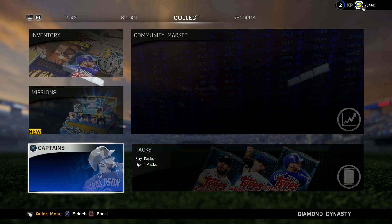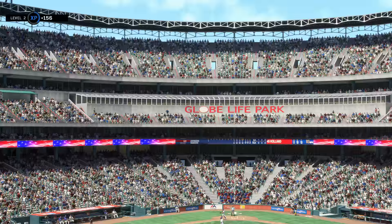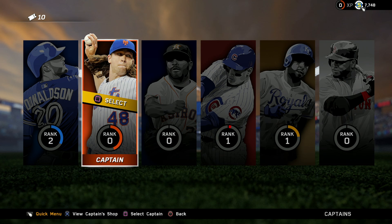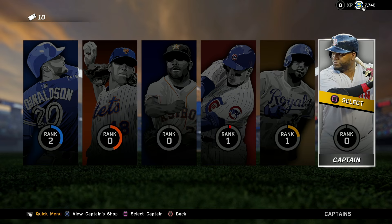In addition to missions, we also have something called captains. The XP leveling system from years past has been completely repurposed this year. As you play any mode, you're going to earn XP and tickets — that's new this year — towards one of six captains. Each captain is an MLB superstar and has a dynamic offering of prizes that you can redeem with tickets. You'll go to these captain prize stores, which will be dynamically updated, and use your tickets to cash them in.